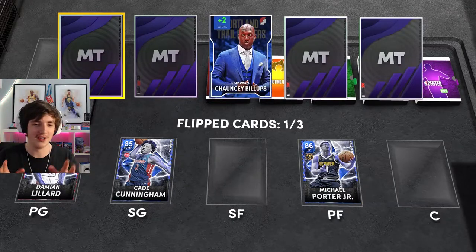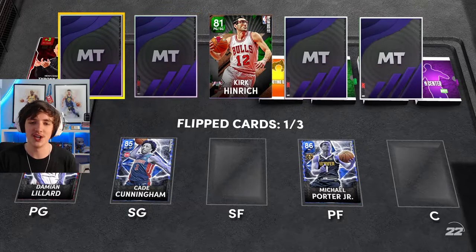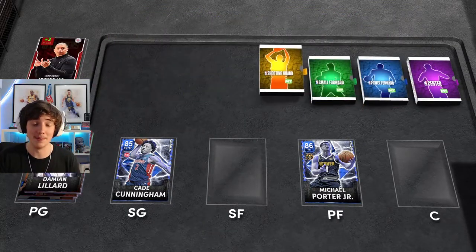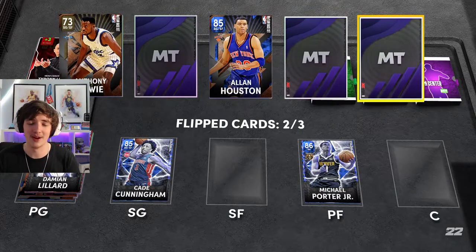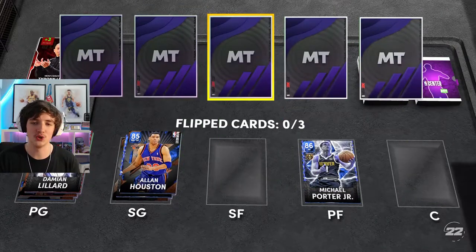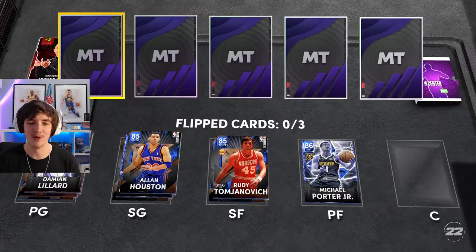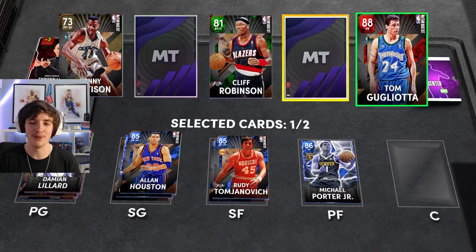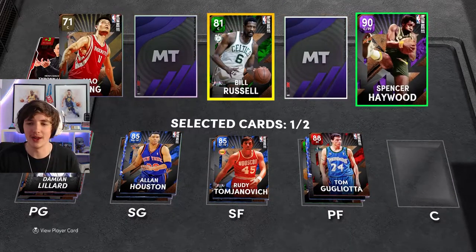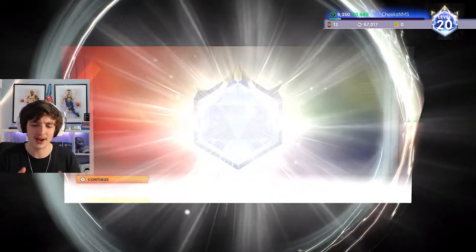We go again with the draft. The team I got here was very nice: Tyron Lewis as coach, Damian Lillard, Cade Cunningham, Michael Porter Jr., Steph Curry, and Mike Bibby. I have two Rubies and a Sapphire for my point guard position. We get Alan Houston to back up shooting guard, Kawhi Leonard and Rudy Tomjanovic as a very nice small forward. For backup power forward we get Tom Gugliard, and Spencer Haywood — a very underrated center.